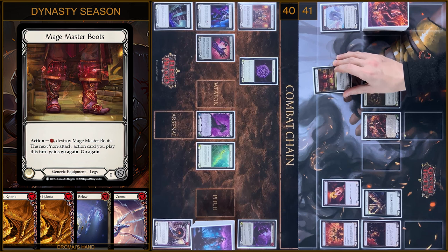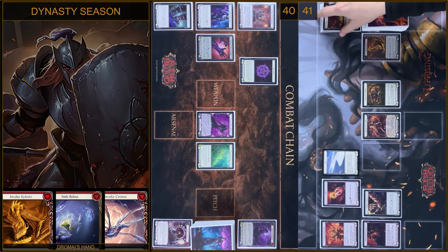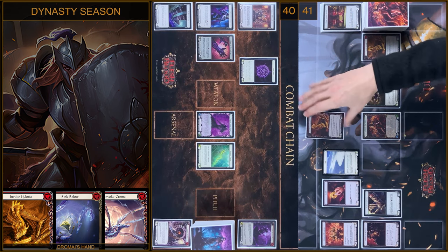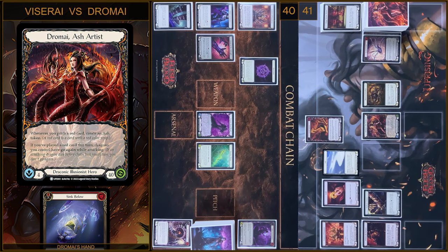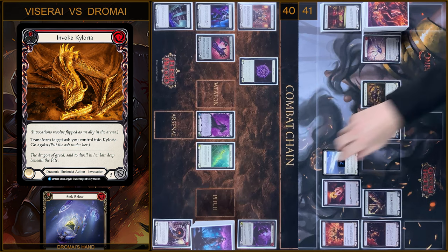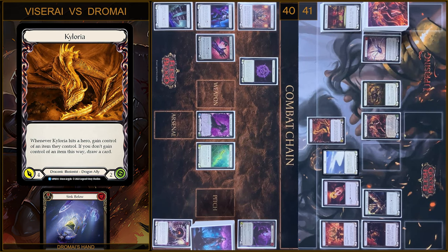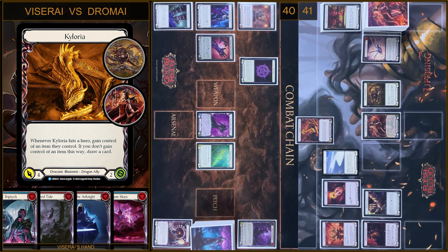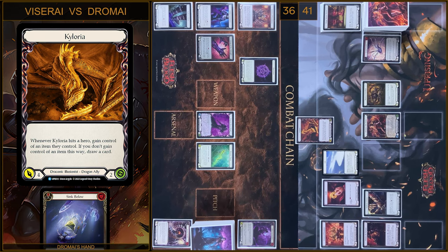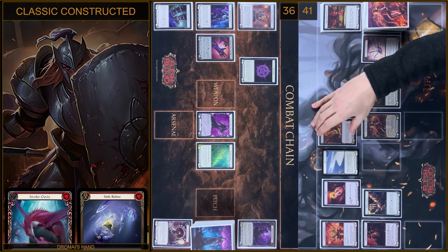I'm gonna destroy Matchmaster Boots, pay 1, and create an Ash token. Next I'm gonna play Invoke Caloria, pay 1, and create 1 more Ash token. I transform 1 Ash token into the Caloria Dragon. Then I attack — it will be 4 damage. I have no block, I take 4. And I'm gonna draw a card. In the end I will Arsenal this card.